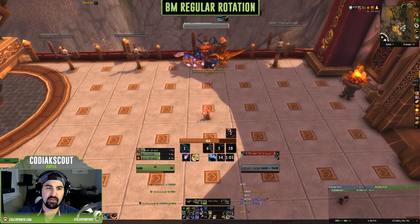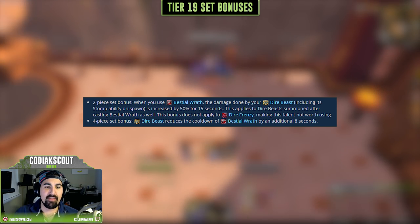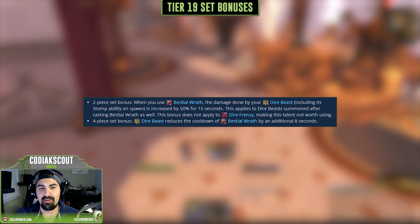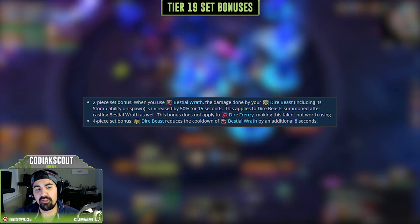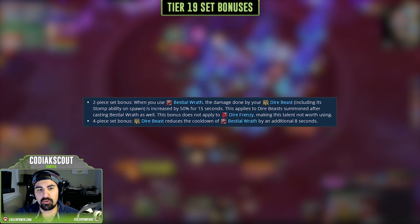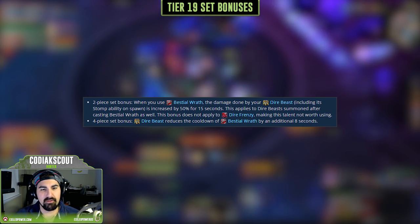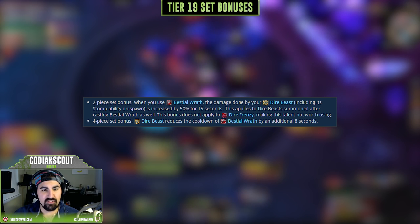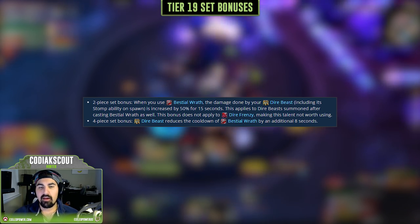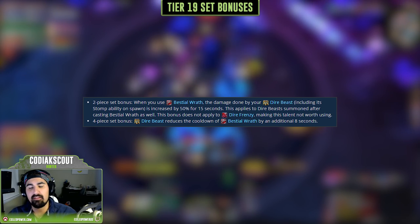Let's talk about Tier 19 set bonuses. The two-piece bonus increases damage done by Dire Beast during a Bestial Wrath period by 50% for 15 seconds — this also applies to Dire Beasts summoned after Bestial Wrath, but does not apply to Dire Frenzy, making that talent not worth taking once you have the two-piece. The four-piece bonus reduces the cooldown of Bestial Wrath by an additional eight seconds, meaning you get more Bestial Wrath windows. With the four-piece, each Dire Beast cast gives you that additional cooldown reduction, so you'll see a lot of them during a fight. Importantly, the set bonuses do not change our core gameplay at all.